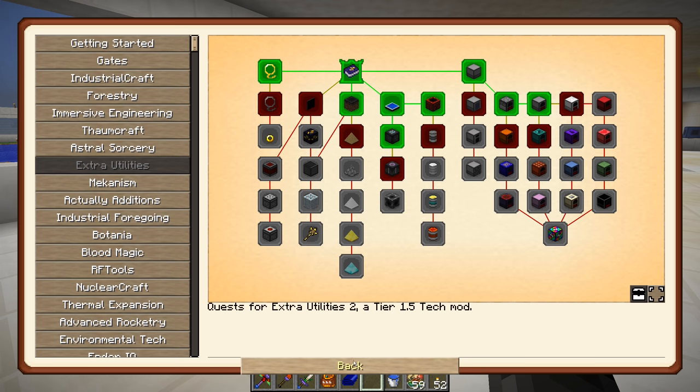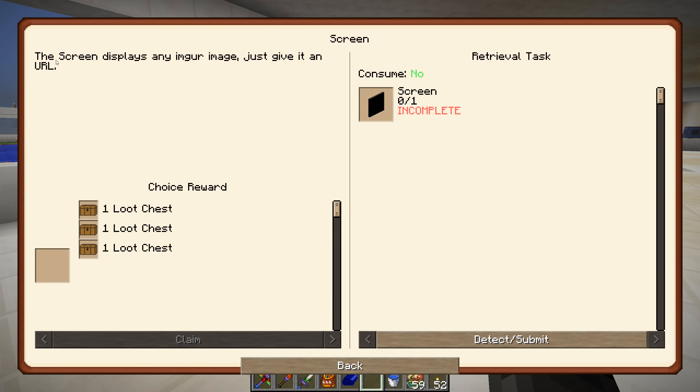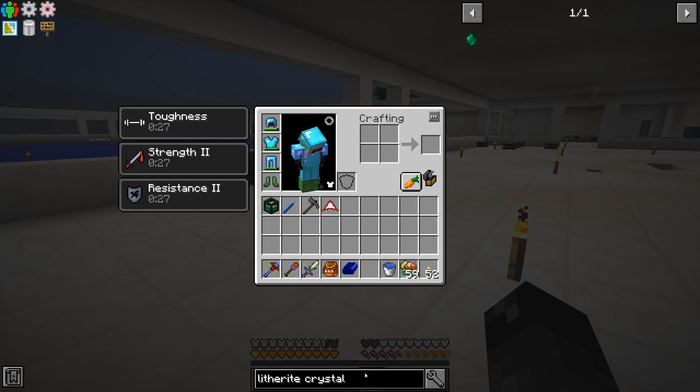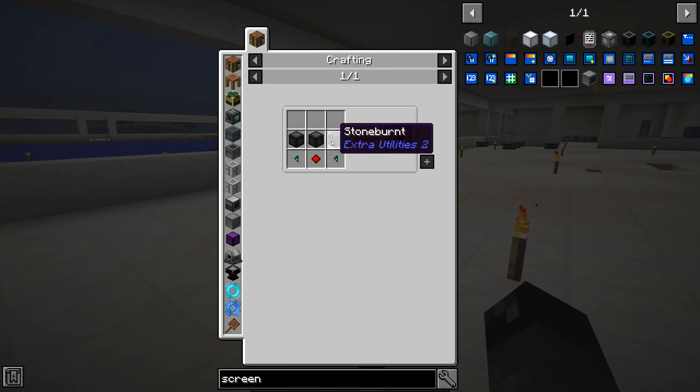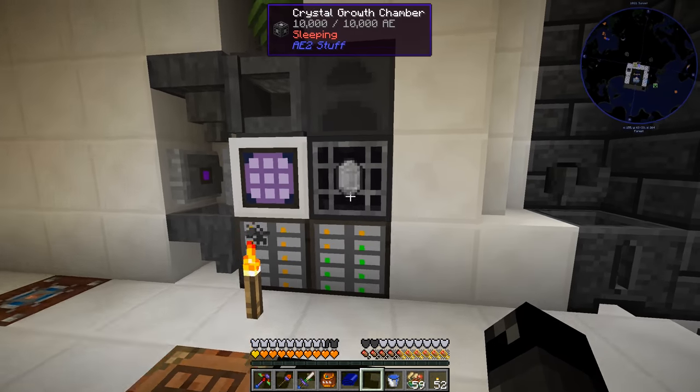Today I want to start by knocking out some quests. In the Extra Utilities section there's this Screen quest blocking us from the angel block and dark glass - we've already made both of those. The Screen displays any Imgur image - just give it a URL. It costs three stone burnt, two ender shards, and a resonating redstone crystal.